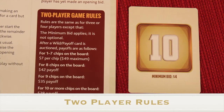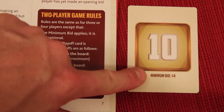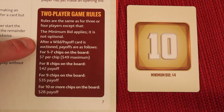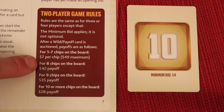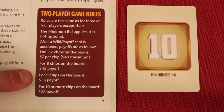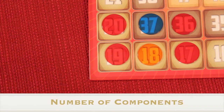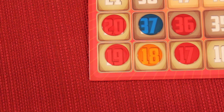For two-player games, there are additional rules. First, minimum bids are always mandatory — you cannot buy a card for less than the stated minimum. Second, during payoffs you still max out at seven chips for $49, but for every chip over seven you start losing money: eight chips gives $42, nine chips gives $35, and ten or more chips gives $28. So be cautious about buying spots you don't need. Chips are meant to be unlimited — if you run out, use coins or other means to track your spots.